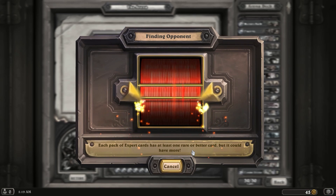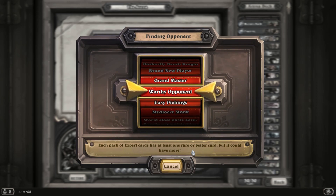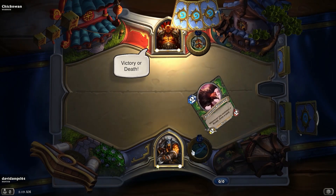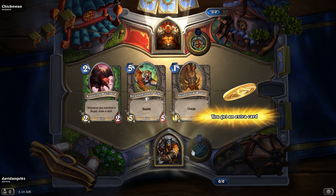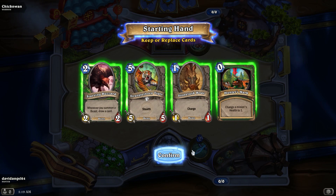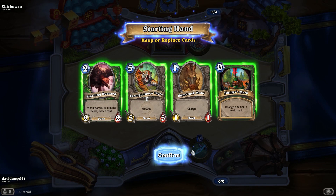Going for a very aggressive early game. Rexxar versus Garrosh! Warrior may be a difficult target because warriors tend to have weapons, and weapons are really good at taking out waves or numbers of small minions like mine. Weapons get very good value against decks that have a bunch of little minions.